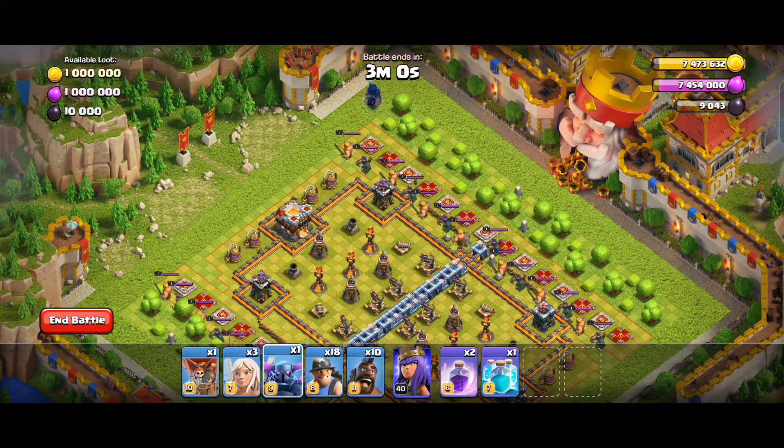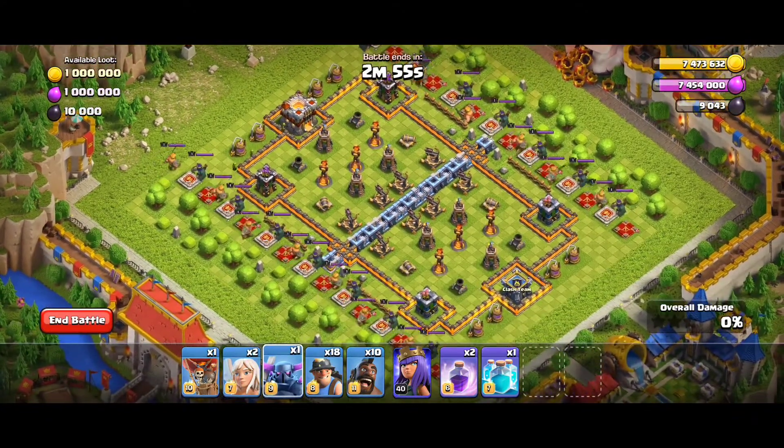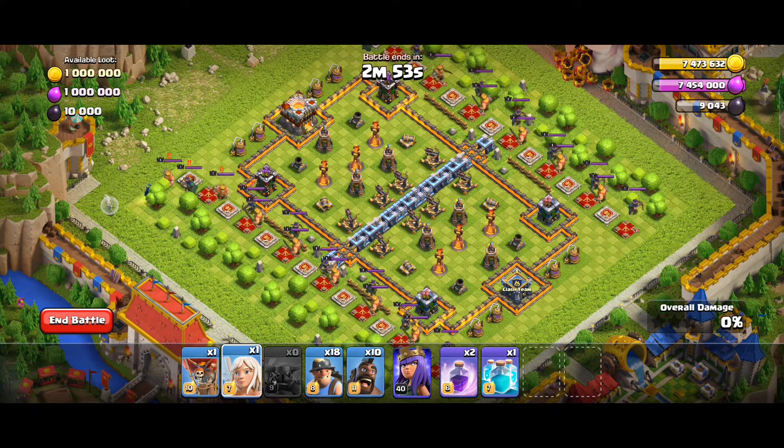You will start off by dropping 2 P.E.K.K.A plus 1 Healer in the right corner. Then drop 1 P.E.K.K.A, Healer, and Queen in the left corner.